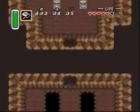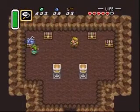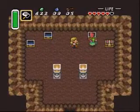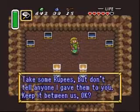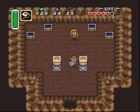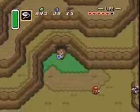But there's no piece of heart or anything waiting here. It's just some treasure chests — some bombs, some bombs, rupees, and some arrows, which I kind of needed. 'Take some rupees, but don't tell anyone I gave them to you. Keep them between us, okay?' That gives you 300 — I like that. Now I gotta rush back over to the desert and do that.